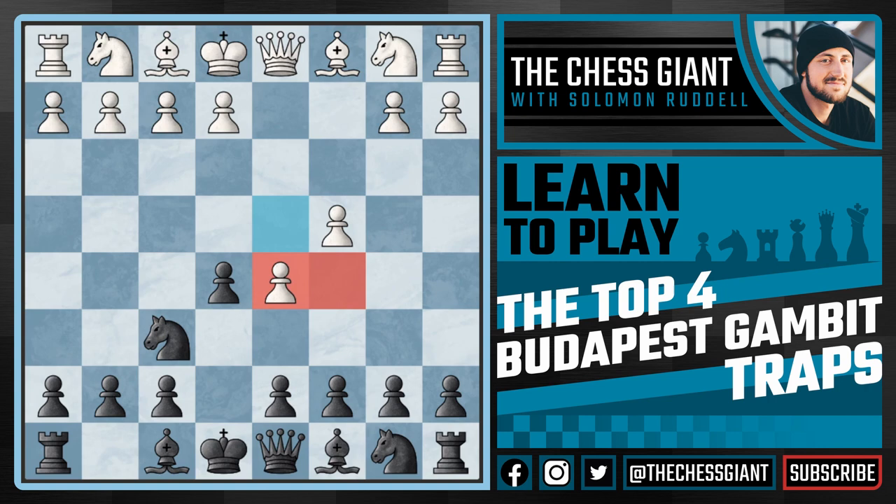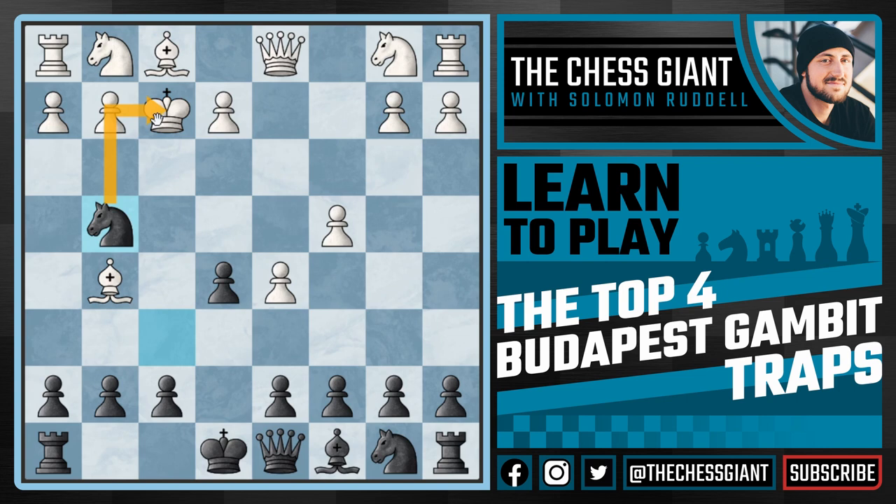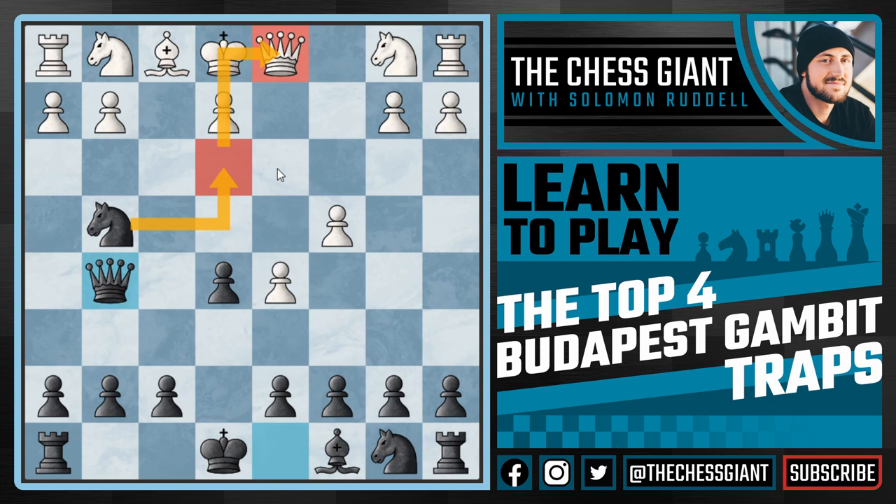Now we can use that square for our bishop, pouncing down on the very vulnerable pawn on f2. White's best option is probably just playing e3, trying to limit the activity of the bishop, and continuing with something like Nc3, Nf3. However white may not want to play e3 because it makes the bishop on c1 a tall pawn, so white may be tempted to play bishop g5 to get that bishop active and then play e3. But this is a big mistake because we have bishop takes f2 check — after king takes f2 we play knight g4 attacking that king, and following king e1 we simply win the bishop back as knight e3 is coming, attacking the queen on d1, and black is simply winning.